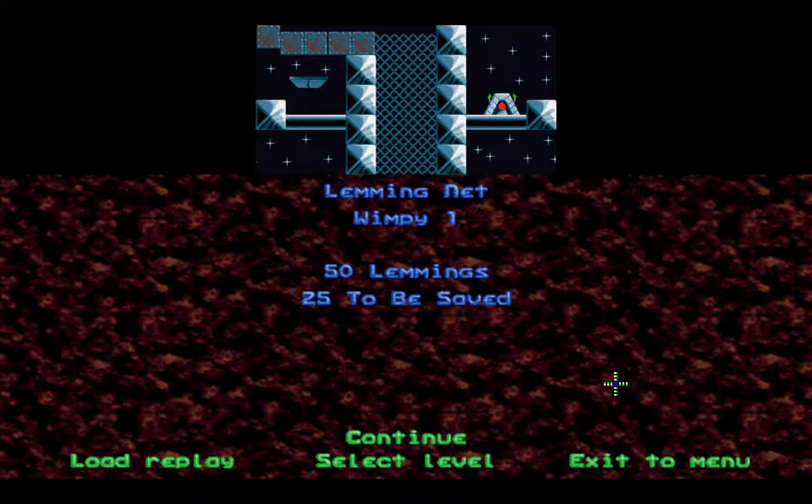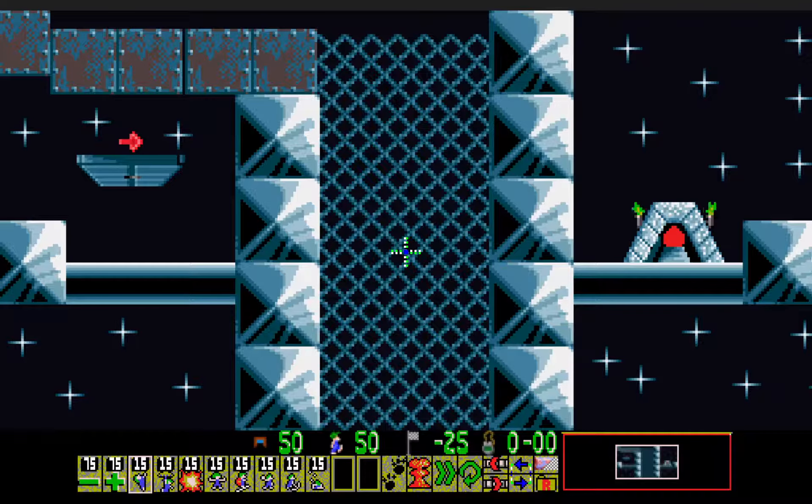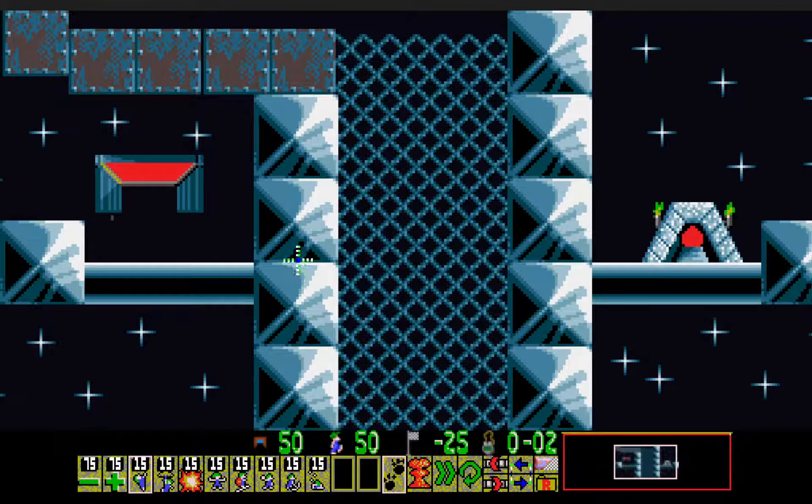We are starting off with Wimpy One, Lemminet - maybe lemmings need to save half of them. This was the other level I couldn't solve on the Dolls engine, at least their repeat - not this level here, but its repeat, which is found in the Cycle rank. I know the solution to it, it's just extremely difficult to pull off on the Dolls engine.